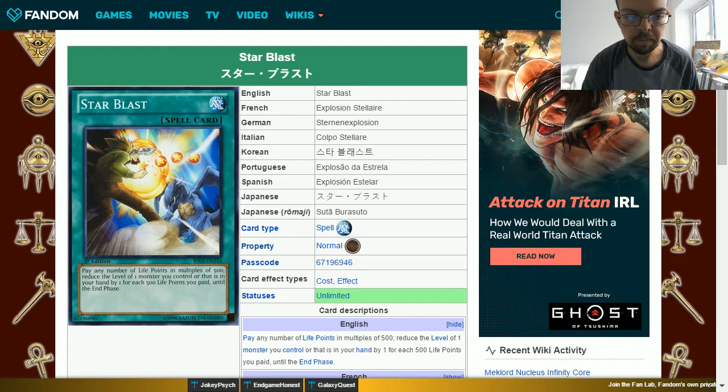This benefits you when it does its direct attacks. If you're able to combine this with cards such as Power of the Guardians, that becomes a 2250 attacker who, every time it goes into self-destruct, you're able to remove one of your spell counters from the field to avoid that destruction.